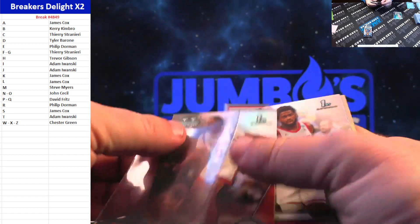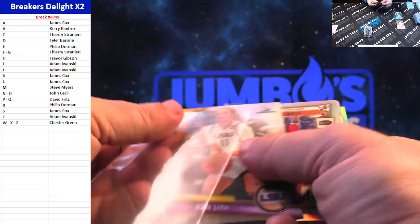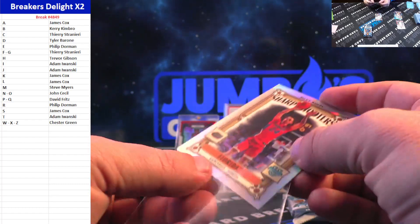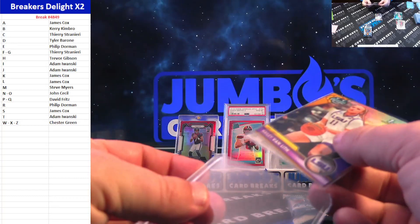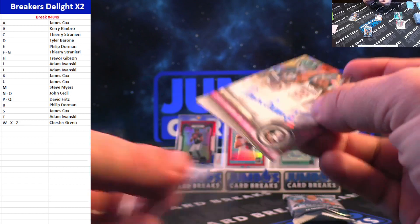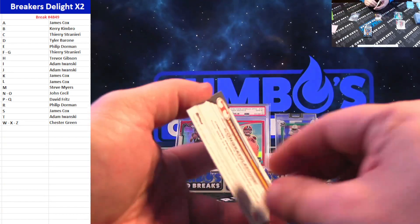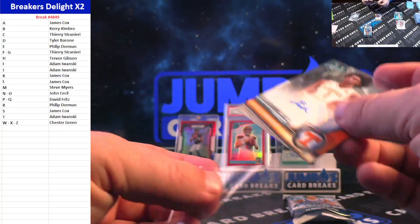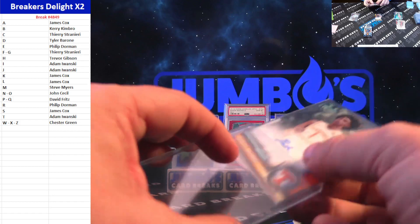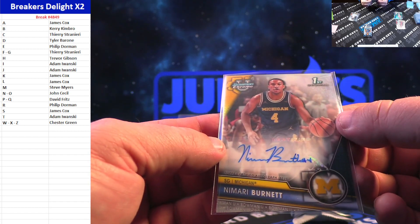Chris Johnson on the silver, C-Spot. Jamal Sheed. Haley VanLith on the Refractor. Riley Kugel going to the R-Spot. Endor Ink. Darren Green Jr. going to the D-Spot. Tyler Berroni. Freddie DeLone going to the F-Spot, in theory. Namaari Burnett going to the N-Spot. And John Cecil.